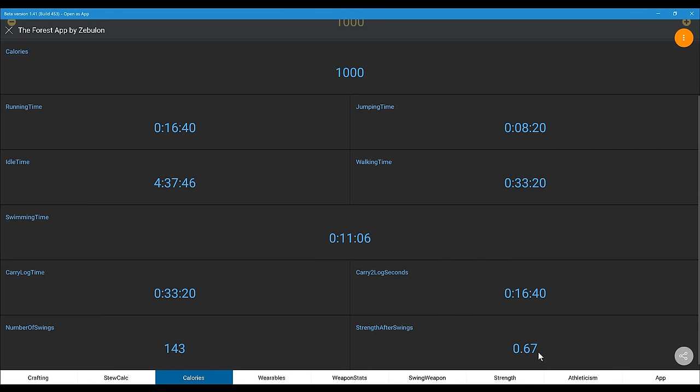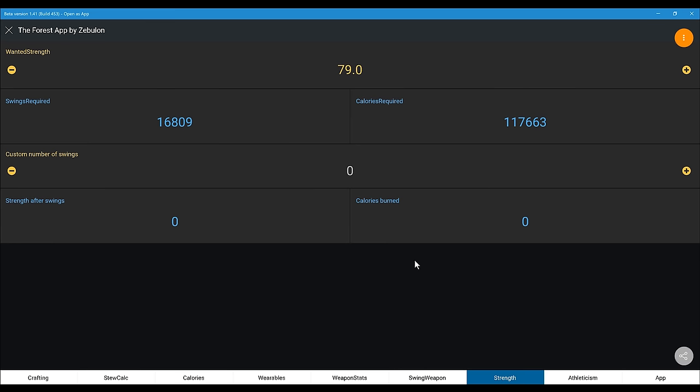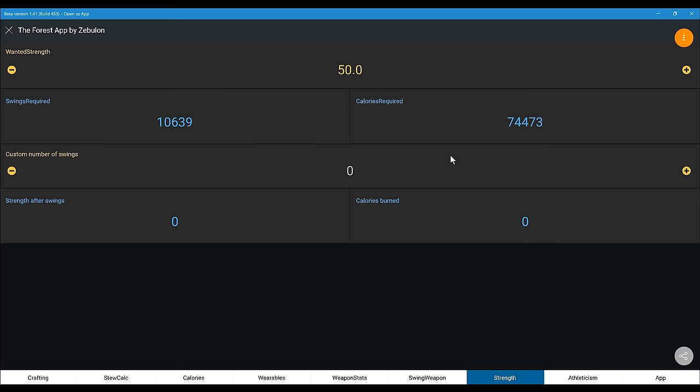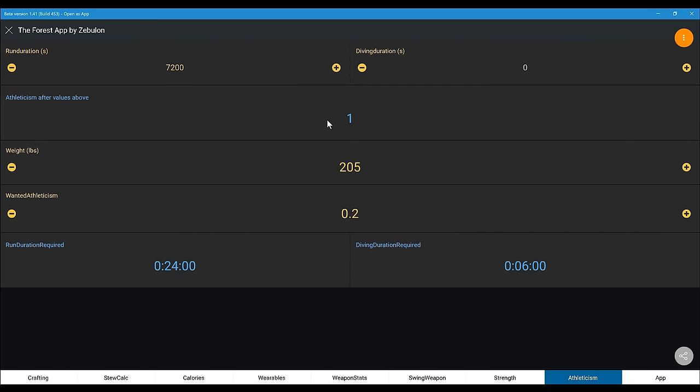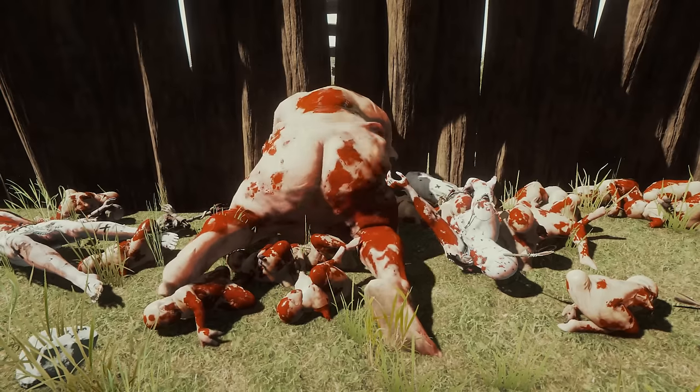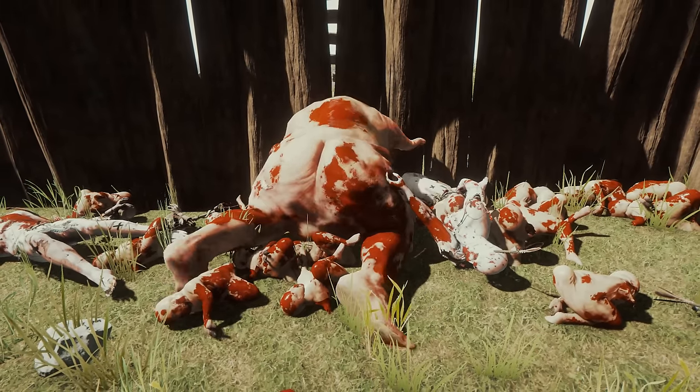If you're looking for more information on raising strength and athleticism, I recommend you try out the Forest app. It uses OpenAS app, which converts spreadsheets into apps. It's completely free — you don't have to sign in or anything. It's also got some helpful stuff like how to make stews, how to craft weapons, etc. It can be good to have on your phone while you're playing the game, and it's also good for planning how much strength you want to get — you'll figure out how many times you've got to swing your weapon to achieve the strength you want. I may do another video focusing on Hard Survival; I actually wrote out a script, but it's so long.